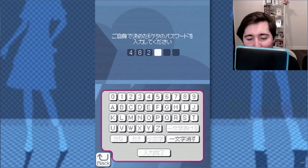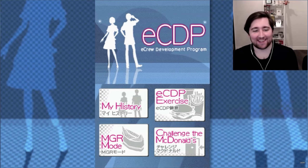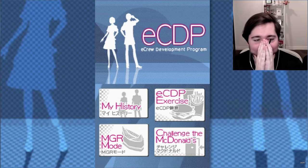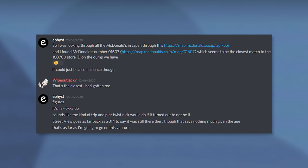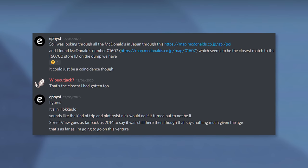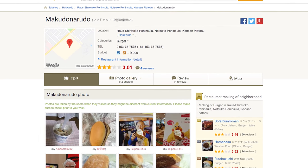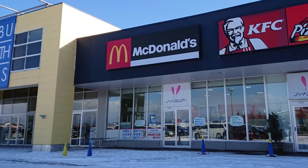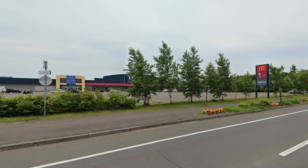When I first registered myself in the game, the store ID field auto-filled with the number 160700, implying this is the store number of the actual location where this copy of eCDP was used. McDonald's Japan store IDs aren't six digits long, which stumped us — until a Discord user named Effist found a McDonald's in Hokkaido, Japan designated as store number 1607. The theory is that the manager simply typed two extra zeros when setting up the game. This McDonald's in Hokkaido — one of the northernmost in all of Japan — could very well be the origin of this cartridge and the two DSis.